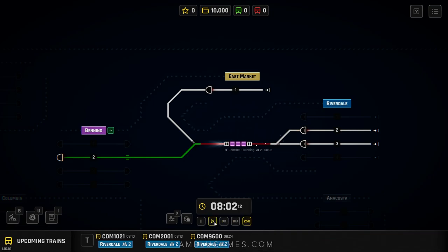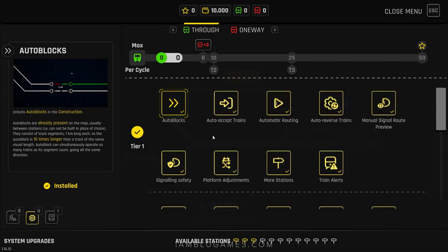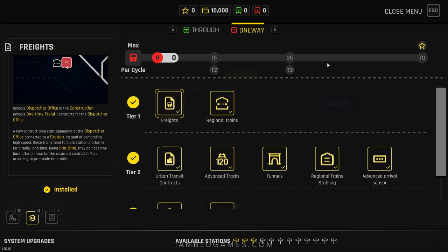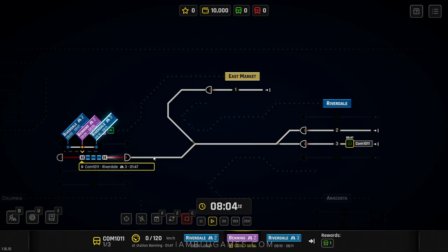I'll hit Accept — recurring contract confirmed. I'm going to speed up time and the train will run down the line. Once it gets to the end it'll turn around. There's actually a perk in the skill tree called Auto Reverse Trains. You can see all the different skills — I've already unlocked them. If a train doesn't reverse on its own, you can right-click to reverse it manually.